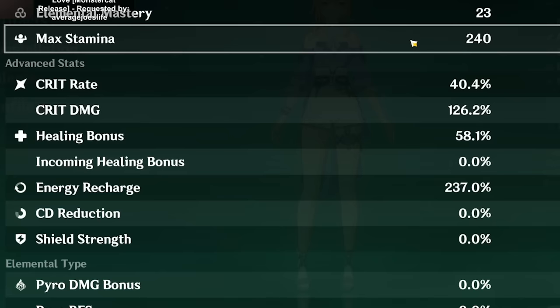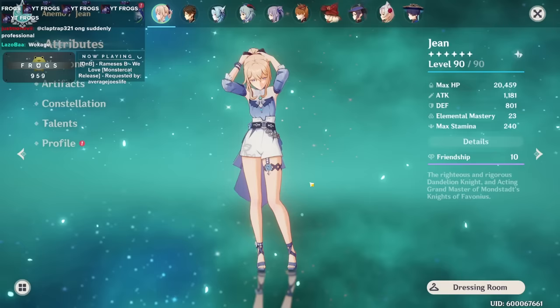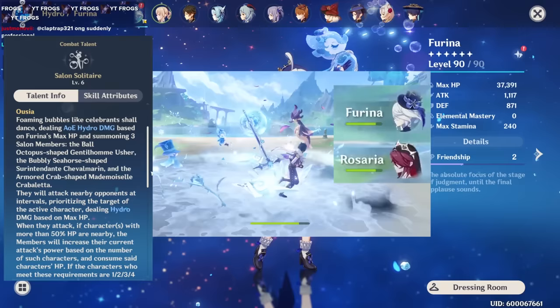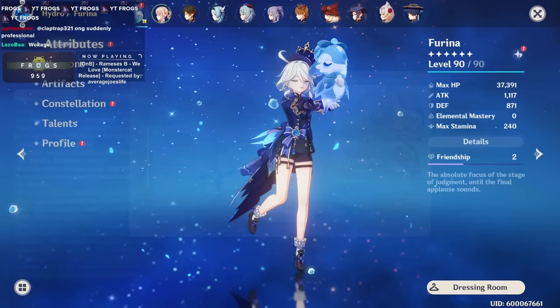Here's her attribute page: she has 237% energy recharge, and you'll also notice she has 58.1% healing bonus. Why is Jean so nice for Furina? Furina's skill continuously steals the HP of your party members to a point where you're basically permanently running on 50% HP, and then when her ultimate is active, she wants to stack things called Fanfare stacks. Jean solves a lot of those problems.